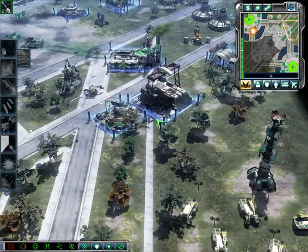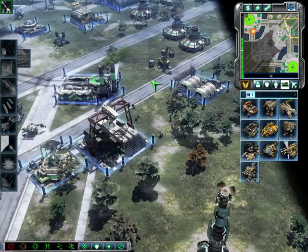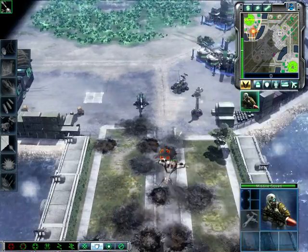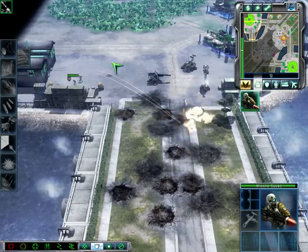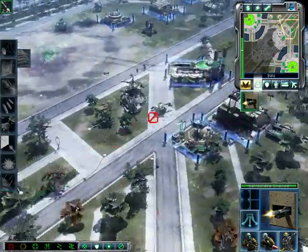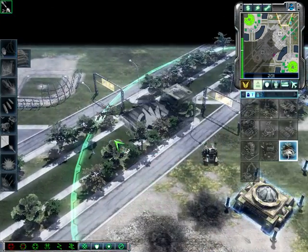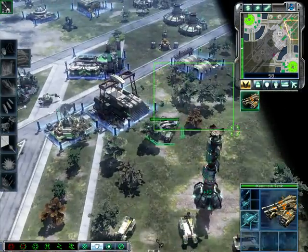Grenadier squad. Repairing. Our base is under attack. Missile squad reporting. Attack positions. Grenade squad all ready. We're going in. Need promoted. New construction options. Insufficient funds. All right, guys.